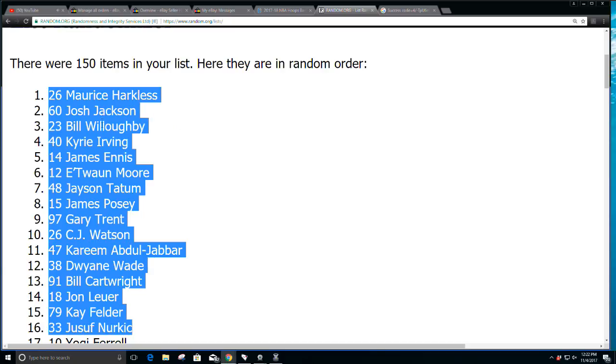Heartless, Josh Jackson, Bill Willoughby, and Kyrie Irving all get 1500-point cards. Then James Enos, Etwan Moore, Jason Tatum, and James Posey each get 400-point cards. Gary Trent, CJ Watson, Kareem Abdul, Dwayne Wade, Bill Cartwright, and John Luer get 250-point cards. And the 150s go to K. Felder and Yusuf Nerchek. Apologies to those that just missed out.